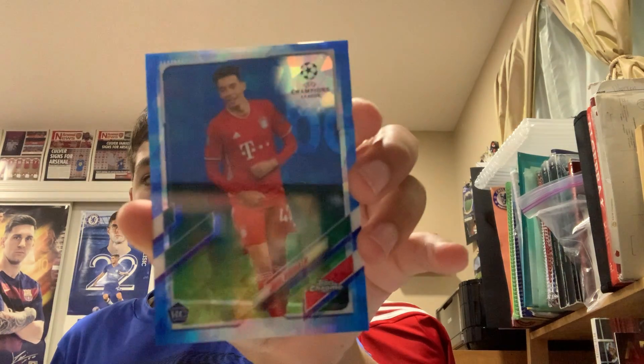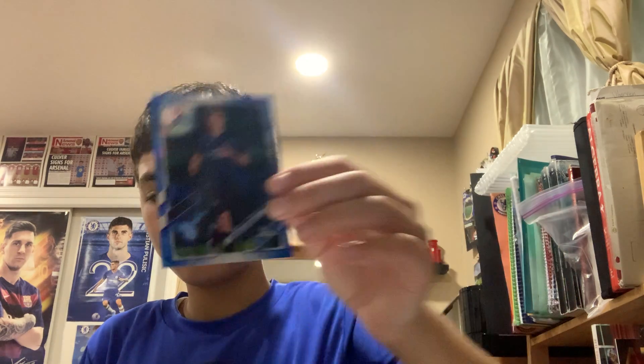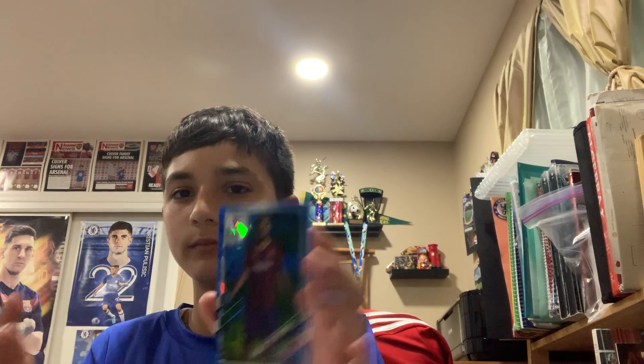They might mean that that's the parallel card, I'm not sure, because this one's all blue cards. So we have Billy Gilmore rookie from Chelsea — Scottish international. Jamal Musiala rookie card from Bayern Munich. And the last card is a Barcelona player rookie card: Konrad de la Fuente. Very nice card.